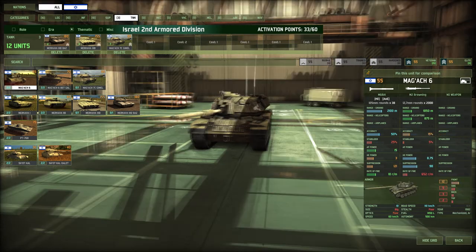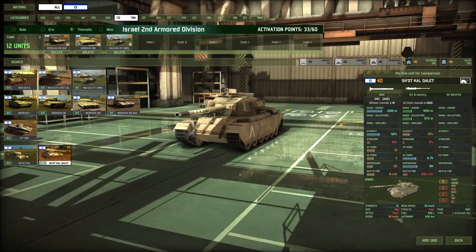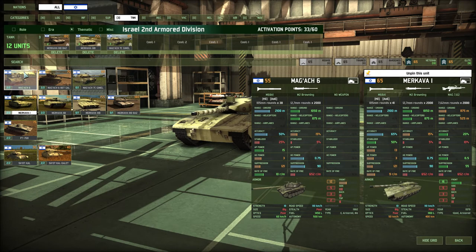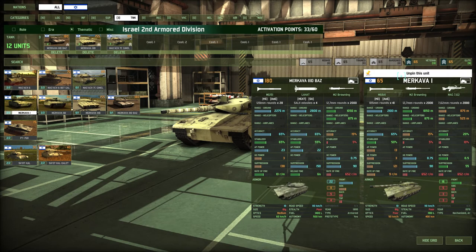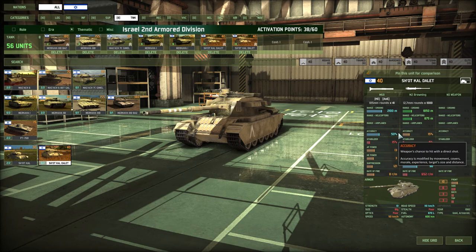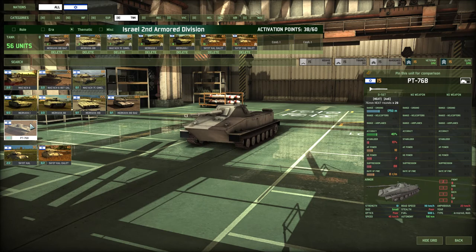We've got the Mag 6. The Merkava 1 is definitely better than the Mag 6 by far — the Mag 6 has a 15 AP power but will miss more often than the Merkava 1. So we are going to get some Merkava 1s, probably at Elite. And then we're going to get these guys at Elite as well — a 50% accuracy gun with 13 AP power for just 40 points and 10 front armor. Yes please, sign me up. PT-76B? No, don't quite think so. I think we're actually going to leave it at this.